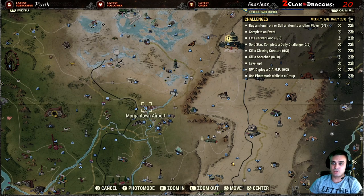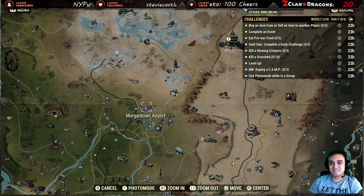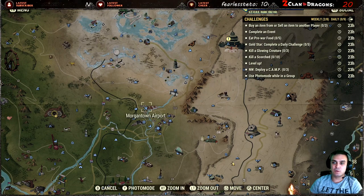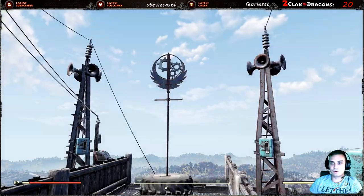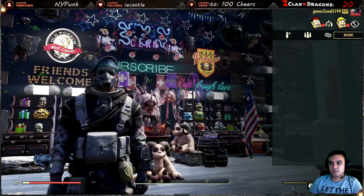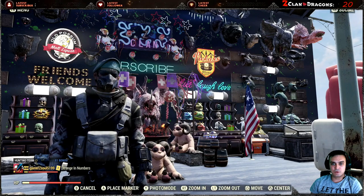For killing scorched, I recommend going to Morgantown Airport — there are a lot of scorched there and they're low level, so it's simple. Level up is just leveling up. For the nuclear winter deploy camp challenge, I'll show you how — it's super easy. Even if you don't play nuclear winter, you don't have to go PvP anyone. Just deploy the camp three times and leave if that's all you want. For photo mode in a group, navigate to your public teams, create a team, and then go into photo mode — challenge completed.